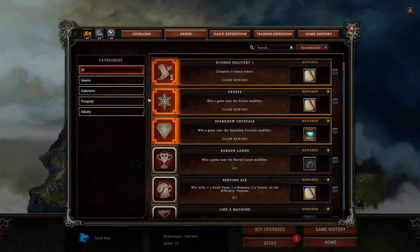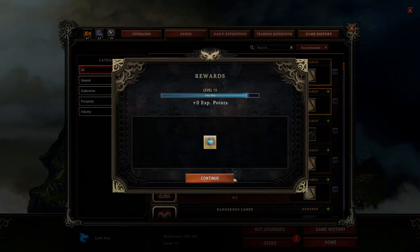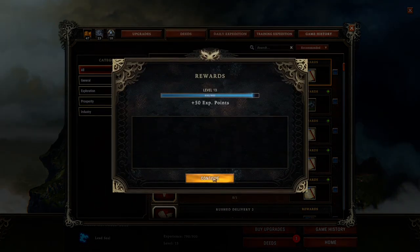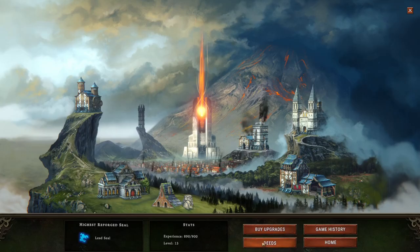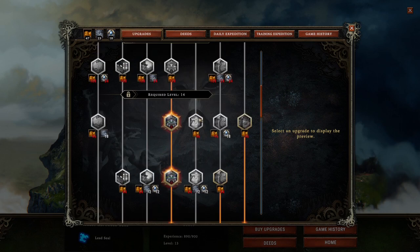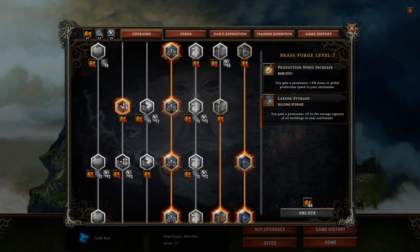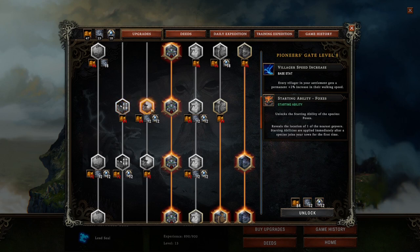Got 47 food, and I've got these deeds here — boom. Just shy of level 14, but that's okay. If I go to upgrades, let's see what else we've got here. That one's pretty cool.